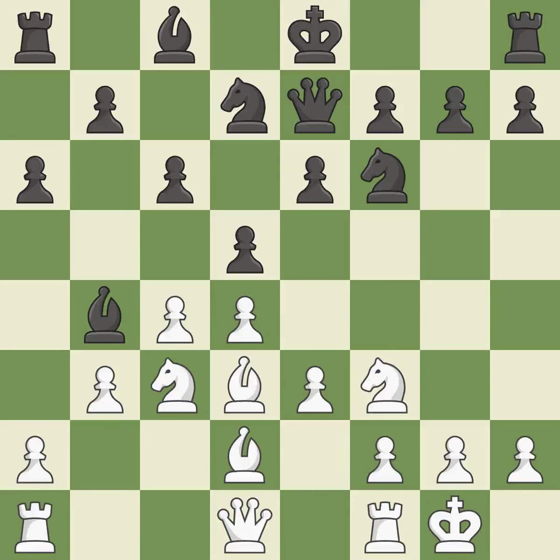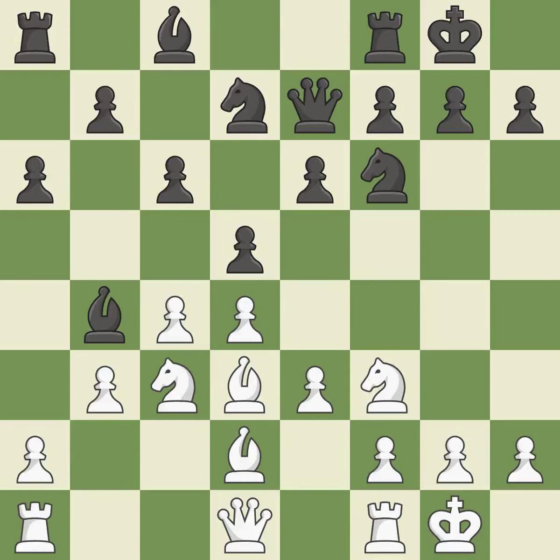Castling gets the king to a safer square, out of the center of the board, while also developing a rook. Castling kingside tends to be safer because the king is further from the center — it is best. Castling to the same side of the board as the opponent avoids some of the attacking associated with opposite-side castling. It is the last book move.